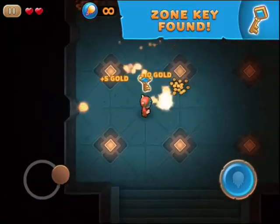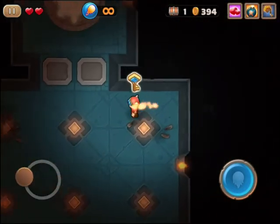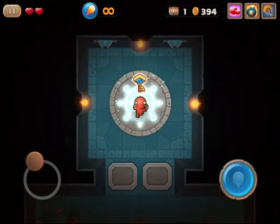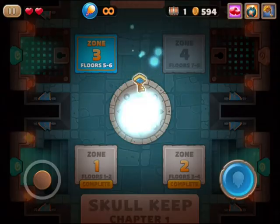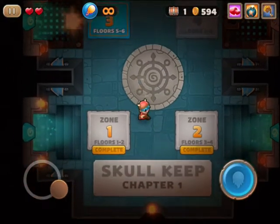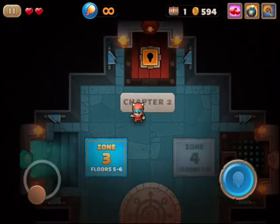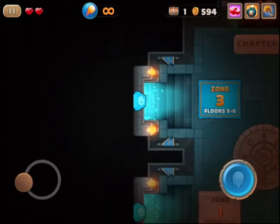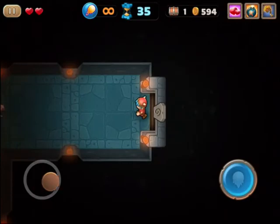I've got the zone key, which means I completed this given zone, and we can advance onto the next new reward action. Zone one and two are complete, so that means we can go into zone three. You've got a multi-chapter setup, and all told there's going to be 50 different floors to battle through, so a whole lot of challenge involved.